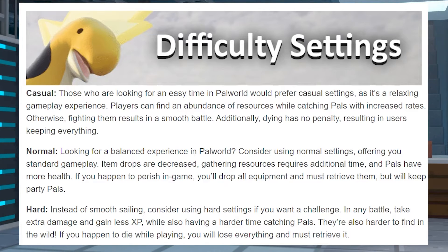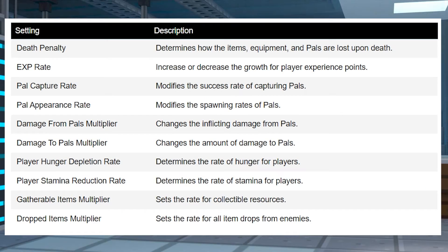You have Casual, which is what you're going to want to pick if you're looking for an easy time in Palworld, with an abundance of resources while catching pals. For a more balanced experience, you can go with Normal, which means item drops are decreased, gathering resources require additional time, and pals have a bit more health. Or Hard, where you're going to take extra damage and gain less experience while having a harder time catching pals, and if you die, you will lose everything and you will have to retrieve it.